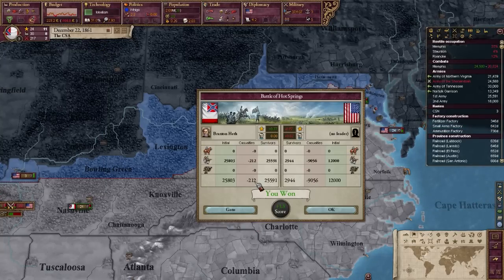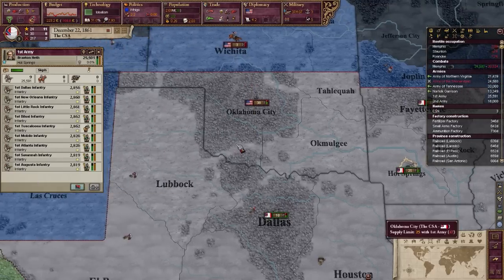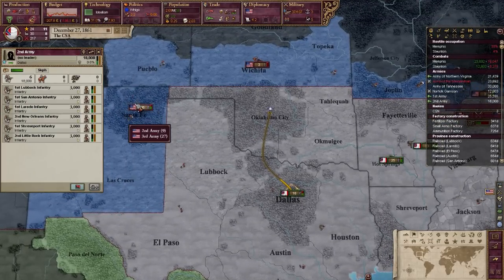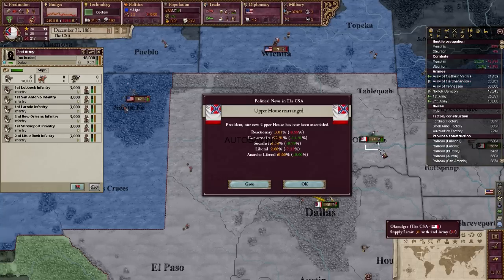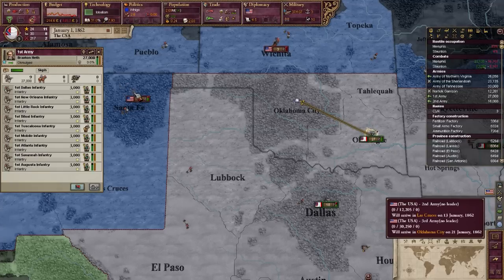We lost 212 but killed 9,056 here in Hot Springs. Send these guys up to Taliqua. Look at these guys — they're invading and splitting up. The smaller army is going here and the bigger one is going over here.